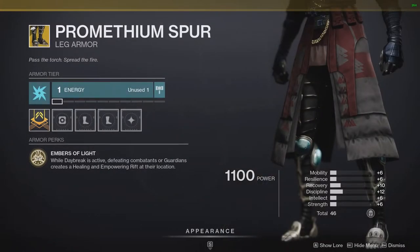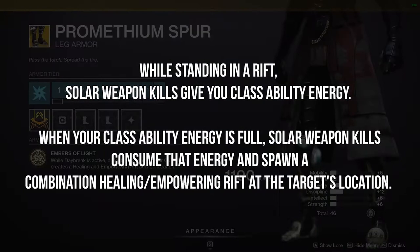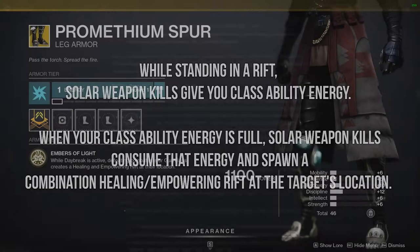And finally, Prometheum Spur is getting added functionality. While standing in a rift, solar weapon kills give you class ability energy. When your class ability energy is full, solar weapon kills consume that energy and spawn a combination healing and empowering rift at the target's location.